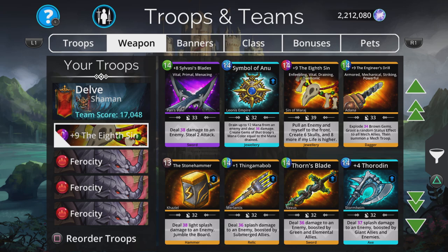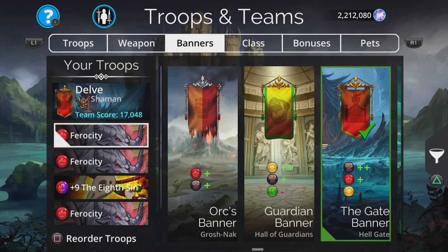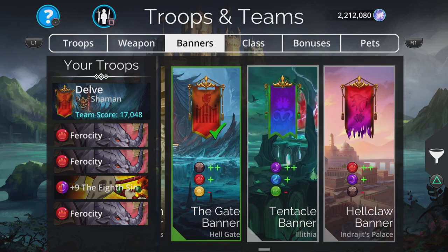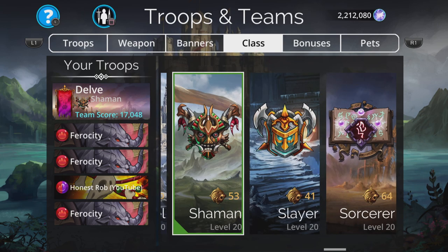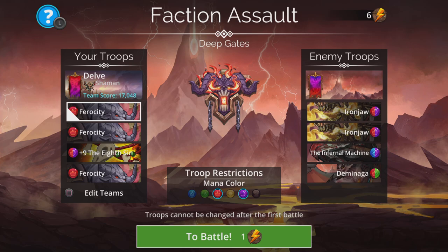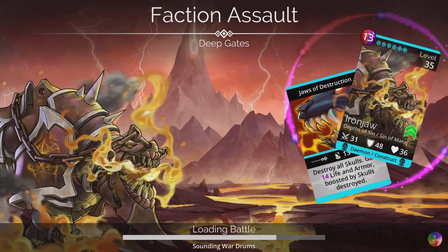The only trouble now is we're on red and purple mana, so just as an experiment I'll chuck it down into third place. Make sure we've got a plus 2 red now — that'll do. We're still in Shaman so that's all good, but we're now hoping for red. If we don't get red or purple, we're making life difficult for ourselves. Let's see what happens.